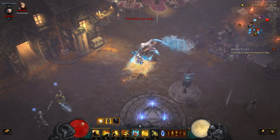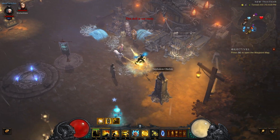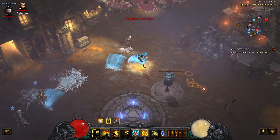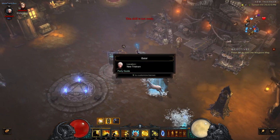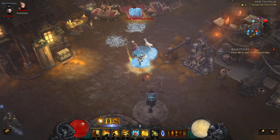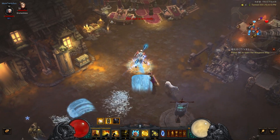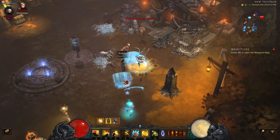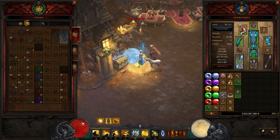Why use force move instead of left click? It frees up the mouse cursor so you can hover over things without accidentally activating them. If you're not using force move, clicking to move can trigger things you didn't intend — especially in greater rifts, where you might accidentally click a pylon at the wrong moment. With force move, there are no accidental activations; if you want to click something intentionally, you do so deliberately.